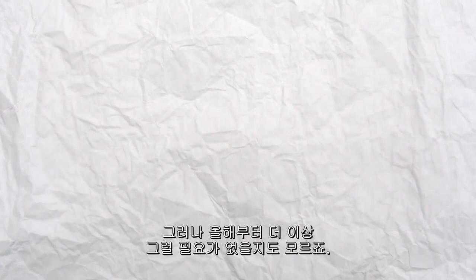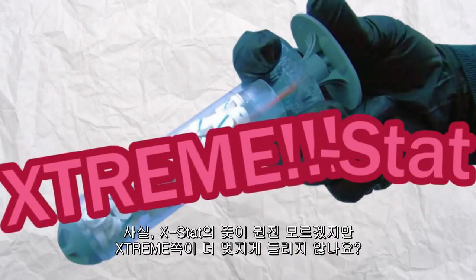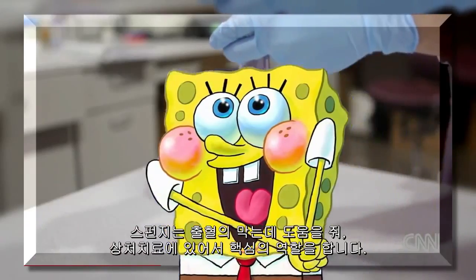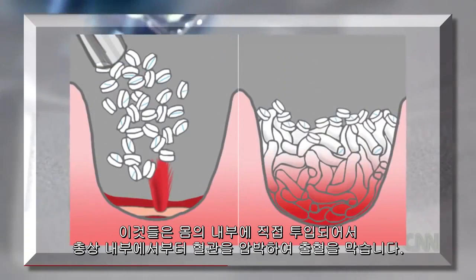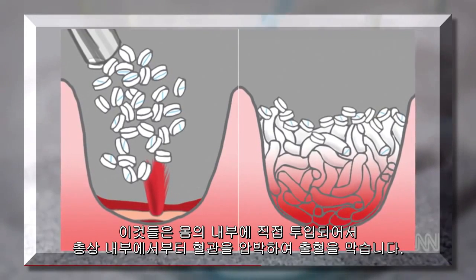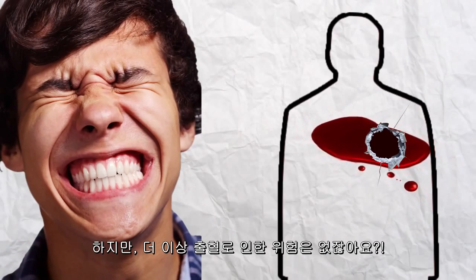Or at least there wasn't until this year. Behold — X-Stat. It's a modified syringe that injects specially-coated sponges into a wound. The sponges are treated with a substance that helps stop bleeding, and as they soak up the blood, they expand to ten times their size, which plugs the wound and stops all forms of bleeding by exerting pressure from inside the gunshot. In 15 seconds, you're as good as new — well, in a manner of speaking. You do still have a bullet inside your body and are probably in a lot of pain, but you're no longer at risk of bleeding out.